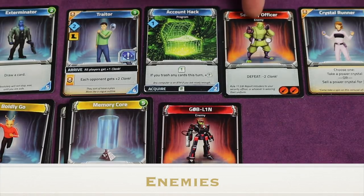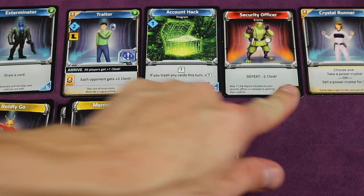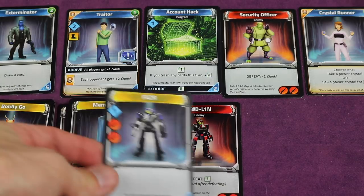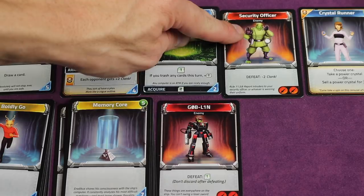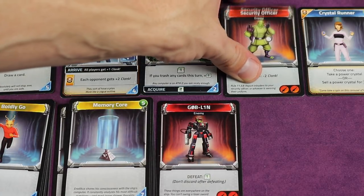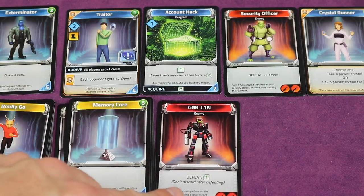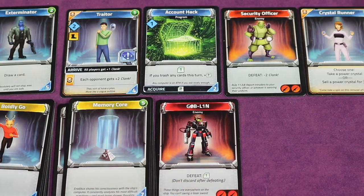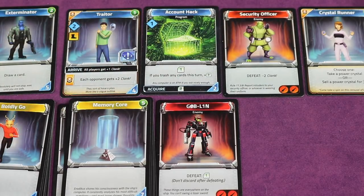Enemies can appear in the adventure row or as the permanent Goblin card. Each enemy shows how many swords — laser swords — you need to defeat it. For example, the Phaser card gives two swords. If you defeat an adventure row enemy, you get its reward (such as removing two clank) and it goes to the adventure row discard pile. The Goblin works differently: you can defeat it as many times as you have swords in a turn, each time earning one credit, and it never gets discarded — it always stays in play.